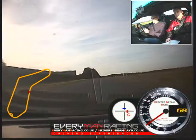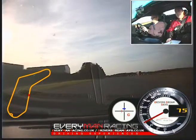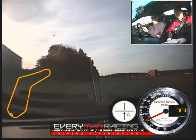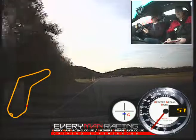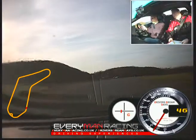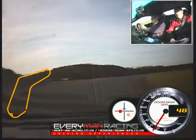Then you come back over to the left, the brake board on the left. We have to slow it down to 50, because it's one of the slower corners, down a gear. That's it, up to the turbo, turn right over to the yellow. Then you drift out to the green on the left.